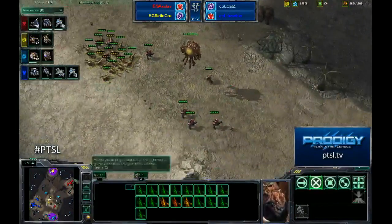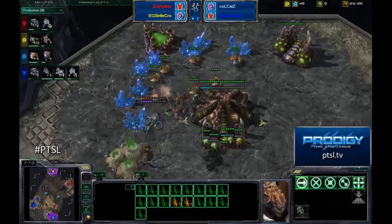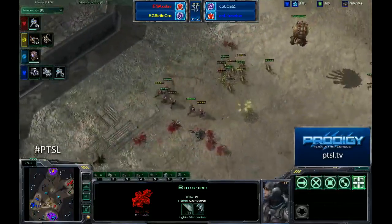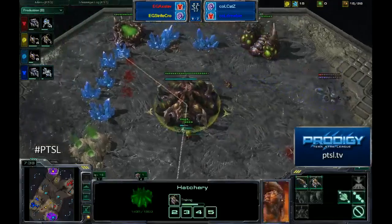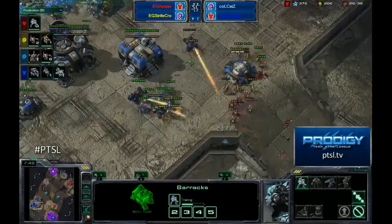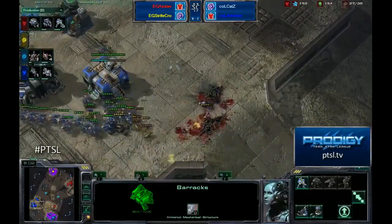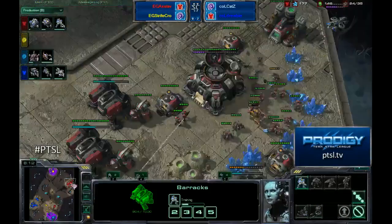Drooby and Cats held the rush off very well — despite losing a couple of spine crawlers and some lings, that's really all they lost. The banshee is now in and picks off the queen. The drones come under fire, and Strife Crow is losing workers in the early game again — definitely not helping. The hellions do extra damage to light units so they stand up fine. Strife Crow suddenly has 15 minerals and zero drones, which basically means it's all or nothing at this point.